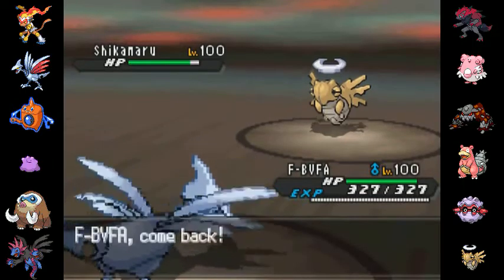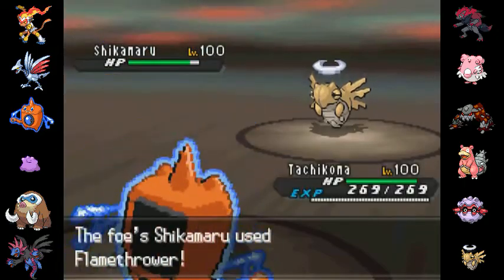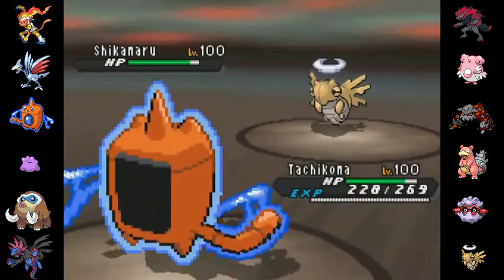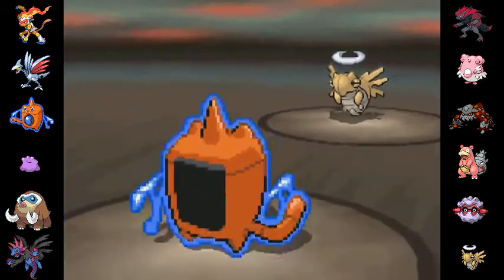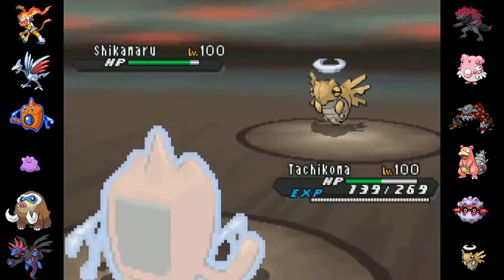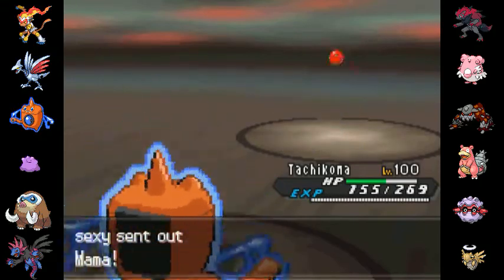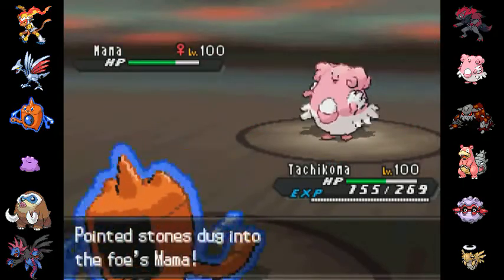I'm going to want to switch out, just because these things often run a Focus Blast, and even though I think I'm running the Special Defensive set, I don't want to take a Focus Blast. It's nice to be at full health, thanks to Sturdy and everything. So now I go out into Tachikoma. Tachikoma sponges the Flamethrower. Now he goes for the Sucker Punch — that's going to do a decent chunk, but I'm pretty sure I would have taken him out with that Hydra Punch, so a bit of lame hax there. I'm a little bit sad.